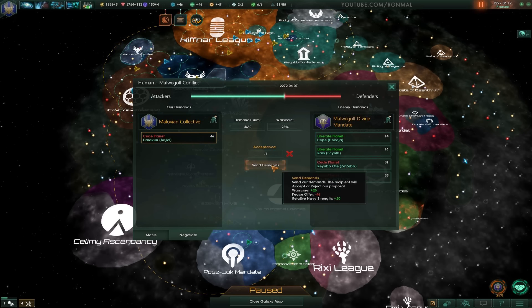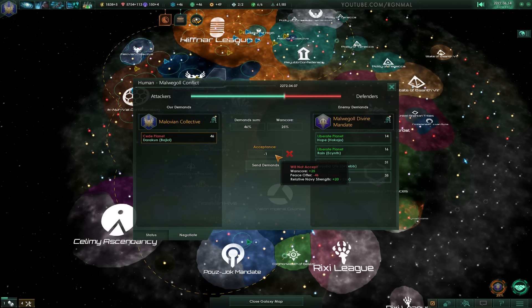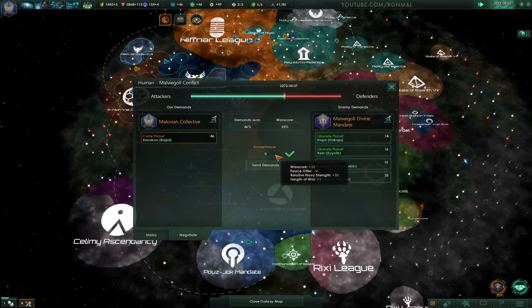Hopefully it will when I unpause — we have a stat called Length of War, which started off, if my memory is correct, at negative 30. And at some point here, I believe it's going to go positive. So let me speed things up, and then as soon as it does, we should be able to take this. Yeah, there we go — Length of War plus one.